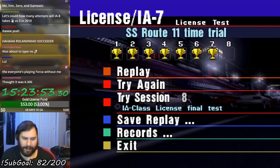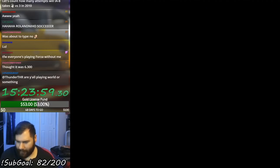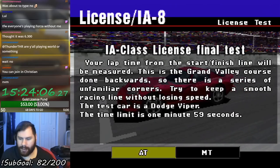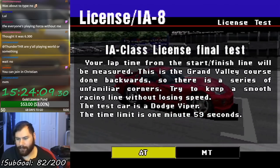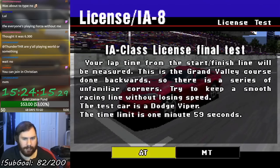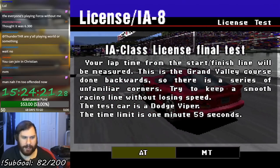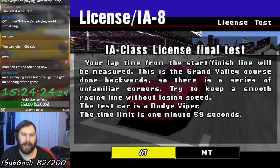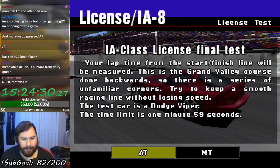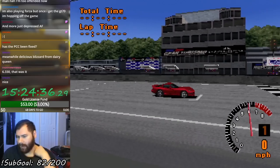Those seven tests are done. Now for the International A-Class License Final Test — our final license test of the game! The text is different for this one: Grand Valley course done backwards, with a series of unfamiliar corners. Try to keep a smooth racing line without losing speed. We're using the Dodge Viper, one minute fifty-nine seconds is the bronze time. Let's go!